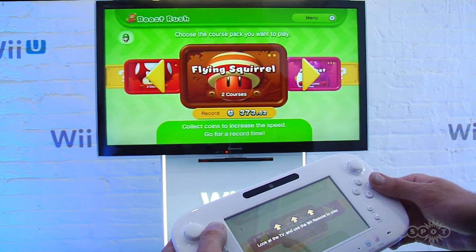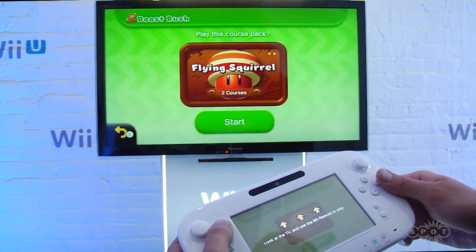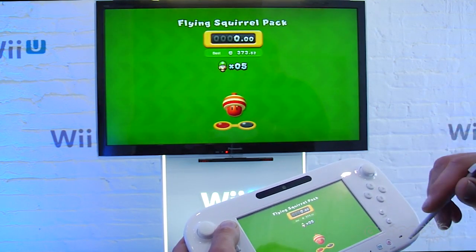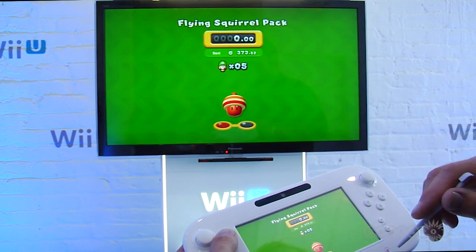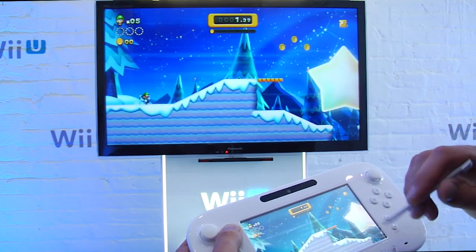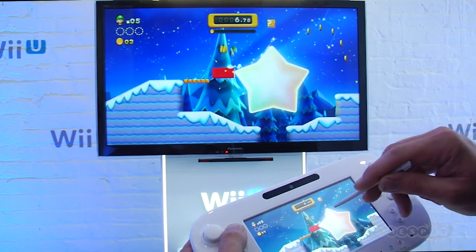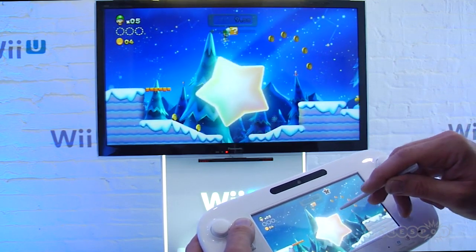Go ahead and pick your level there. This is called Boost Rush mode. Boost is where I'm going to be helping you — when I tap the screen, it actually creates blocks to try to help you.